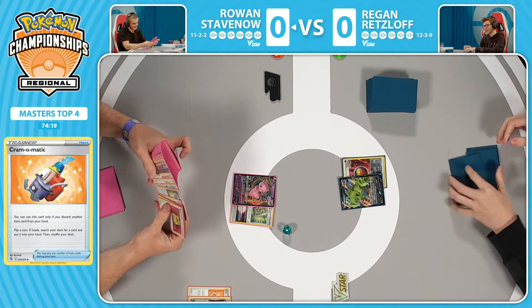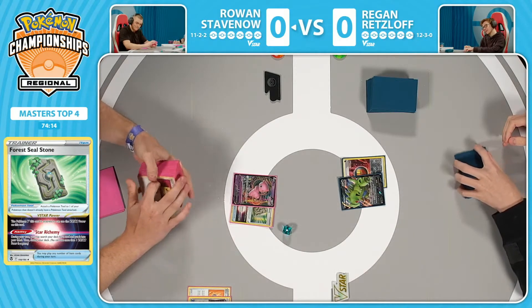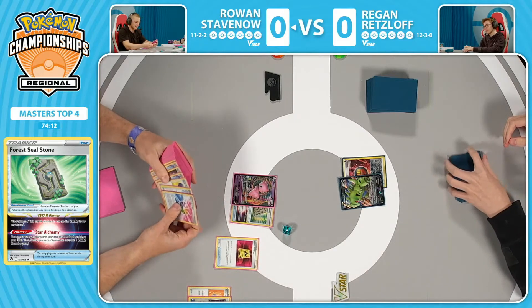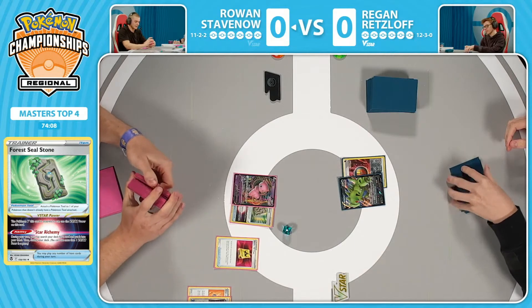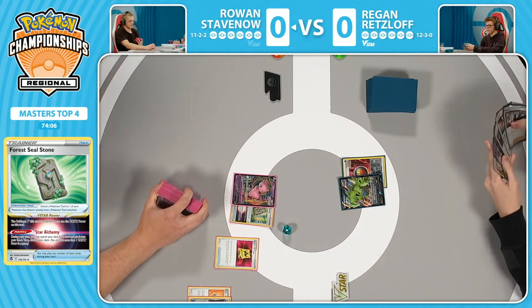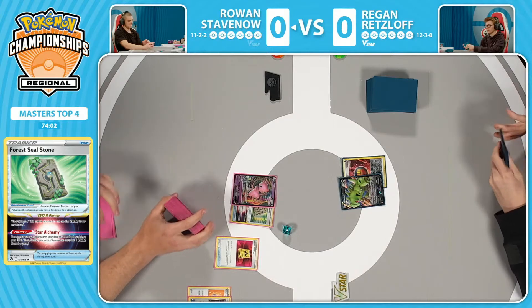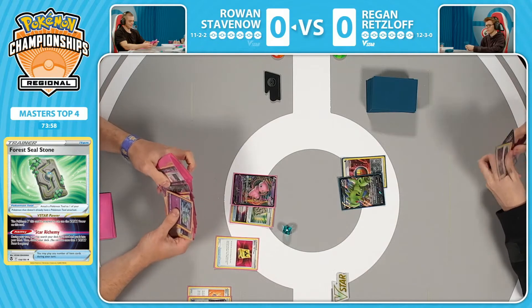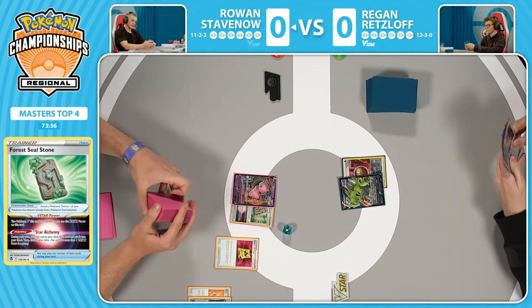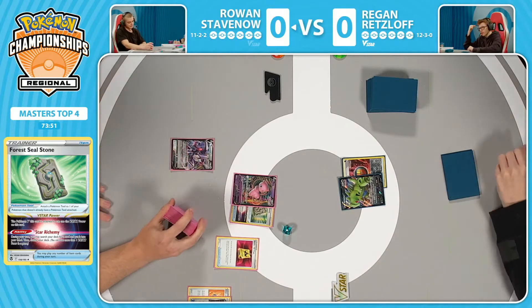Star Alchemy being used, searching out any Pokémon card, Trainer card, Energy — any card out of the deck. You see already being queued to the top: Battle VIP Pass, the selection, can start to get these Pokémon into play. Sometimes the four Sealed Stone just acts as your fifth or sixth Battle VIP Pass, because there's no better card to draw on the very first turn than the Battle VIP Pass, getting two more Pokémon in play — especially Mew VMAX — when you need multiple Pokémon to be able to draw cards with the Fusion Strike system on the Genesect.